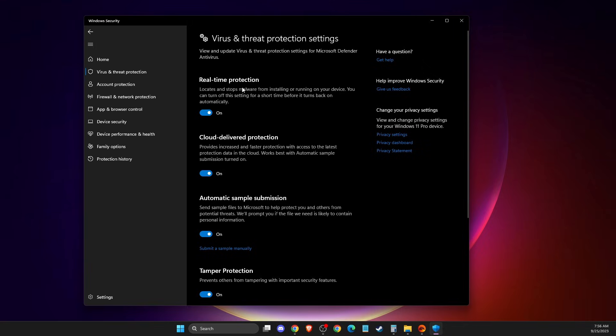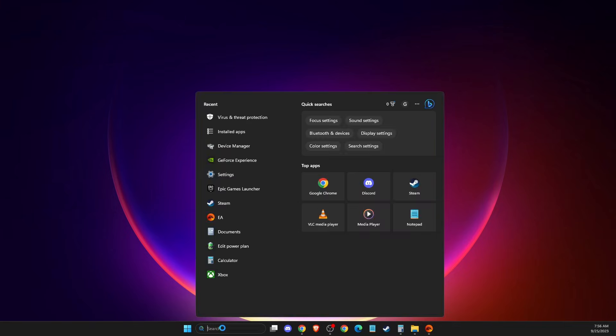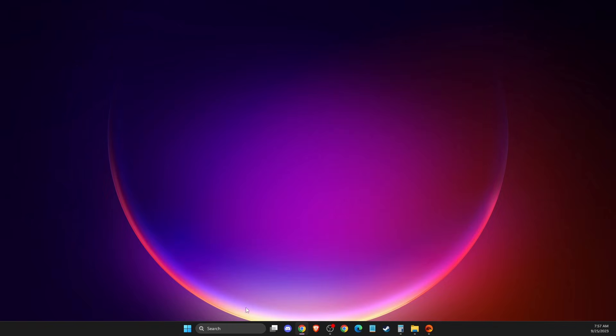Still if the problem persists, search for 'Edit Power Plan' and in Power Options expand the settings and select High Performance. Apply the changes, restart the computer, and check if the problem persists.